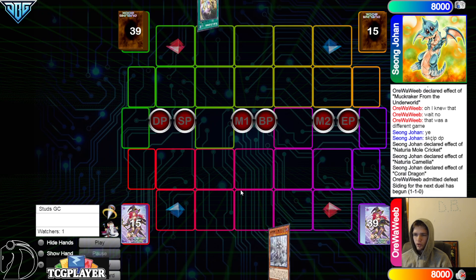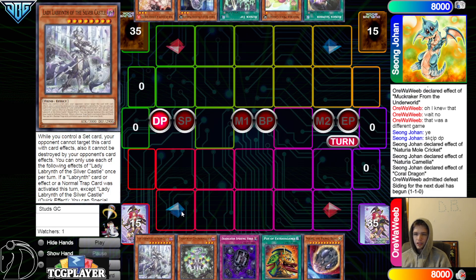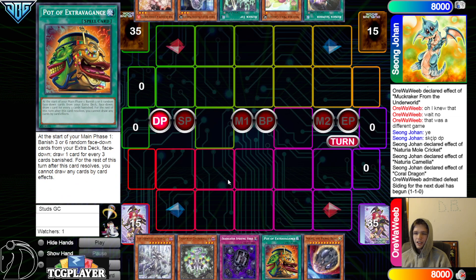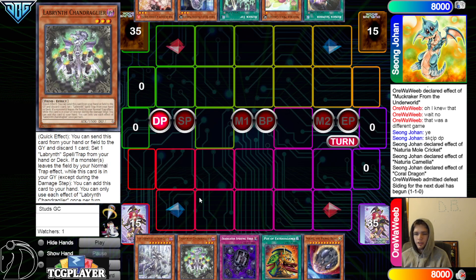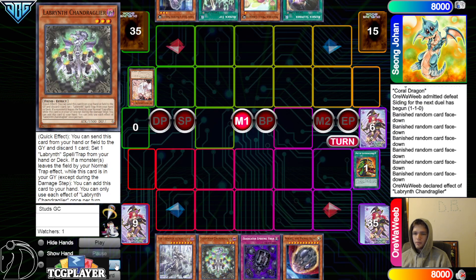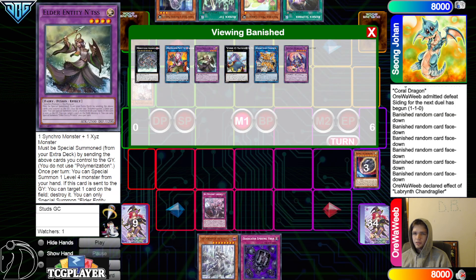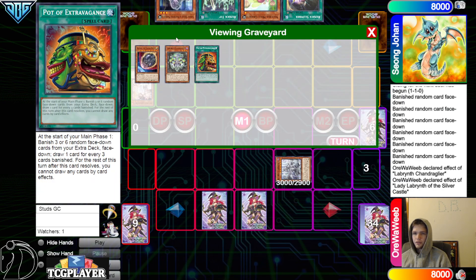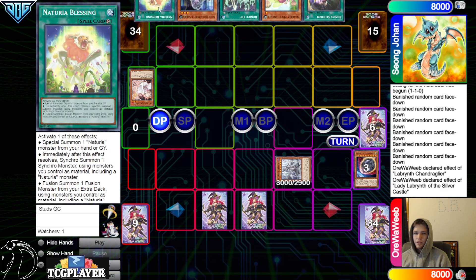Game 3 is for the $20. Ori Wah Weeb goes first — Lady Labyrinth, Chandelier, Eradicator, Extravagance, Nib. The opponent has Runic Slumber, Mole Cricket, Runic Tip, Bell, Ash. Extravagance is probably better in this build than Prosperity — in regular Labyrinth, Prosperity is way better than Extravagance, but in this build you're getting rid of extra cards with your effects, so extravagance makes sense. Extravagance go banish, chain Ash, then activate Chandelier, discard itself and Nib, set Big Welcome Labyrinth, set Eradicator, end phase Lady Labyrinth summon itself out.